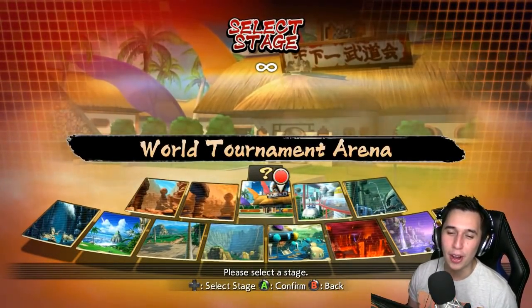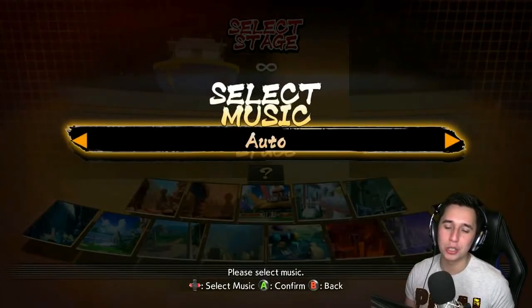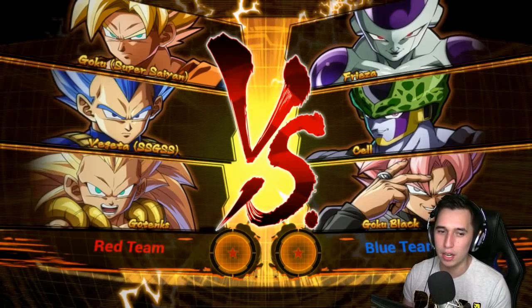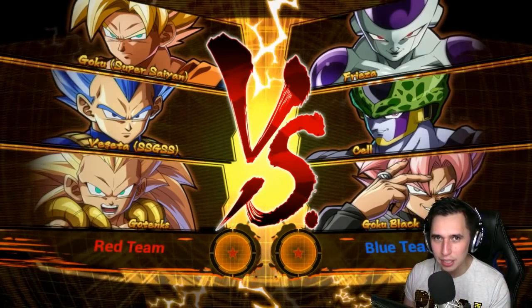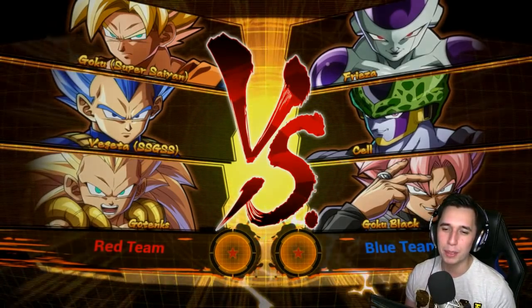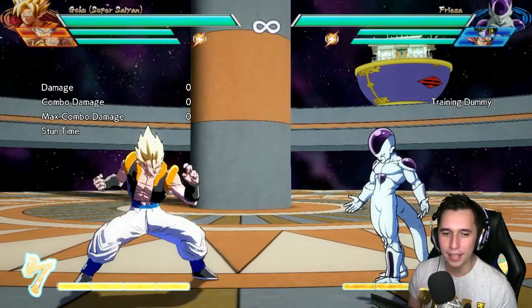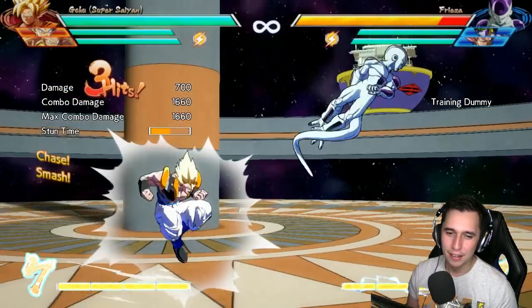Another awesome mod we're going to check out is the Tournament of Power stage — yes, somebody has created the Tournament of Power in this game! We're checking out three mods at once: Super Saiyan God Super Saiyan Vegeta in ultra blue or perfected blue, and we also have Gogeta. Goku's skin is going to be Gogeta basically, so this is going to be super interesting. He's even got the single bang — that's attention to detail right there.